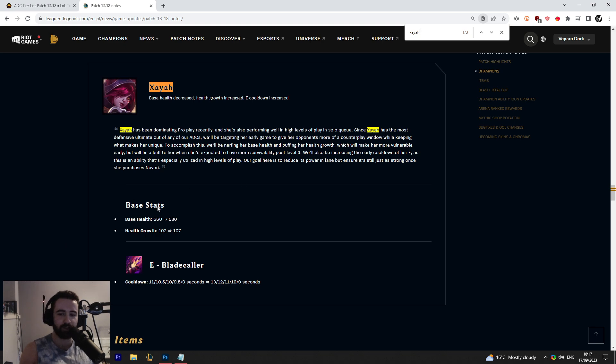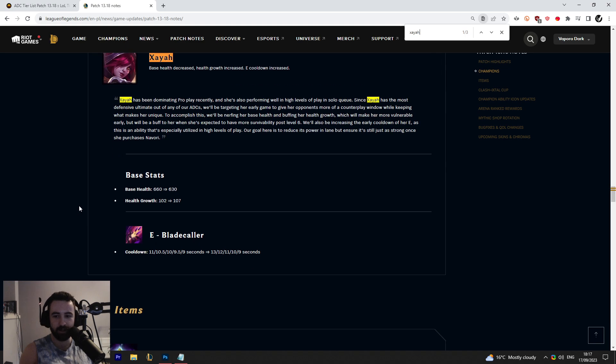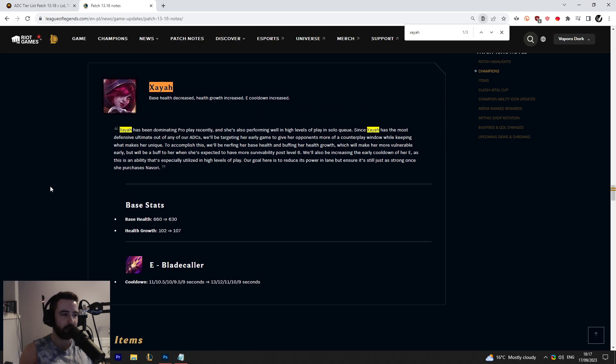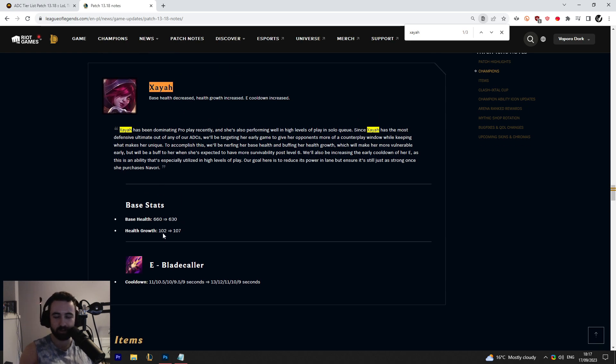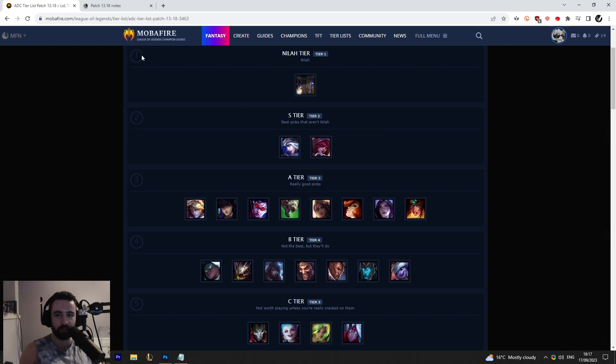I actually misunderstood this at first — I thought they basically gutted Xayah because I misread, thinking they hit both her base health and health growth. I was like, 'Oof, that's a fat nerf.' Then I looked at her win rate and it only dropped by about 0.5%, and I realized this is actually a buff, not a nerf. So she's still going to be S tier for me.